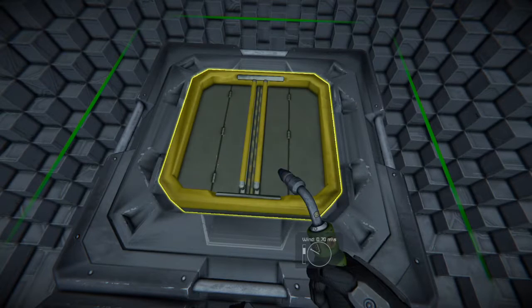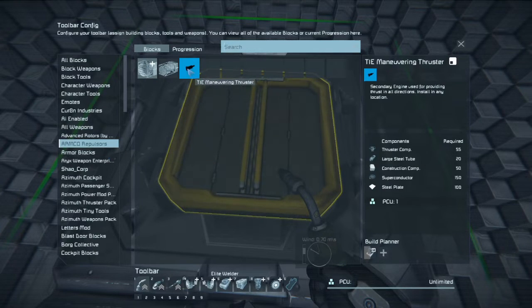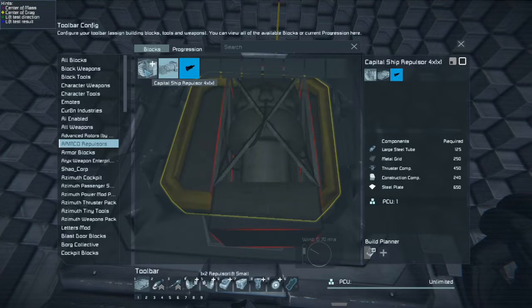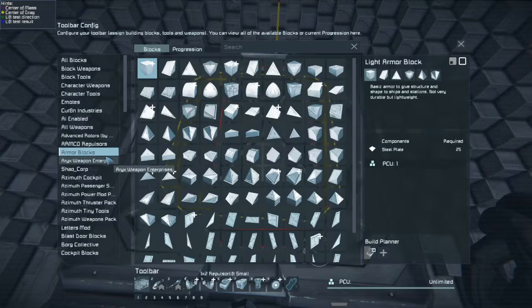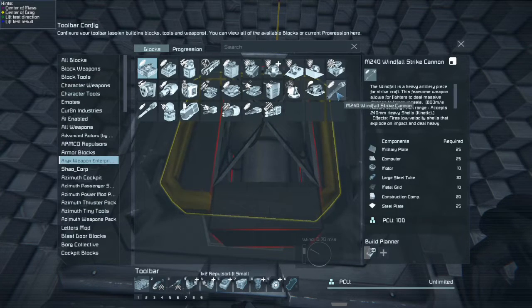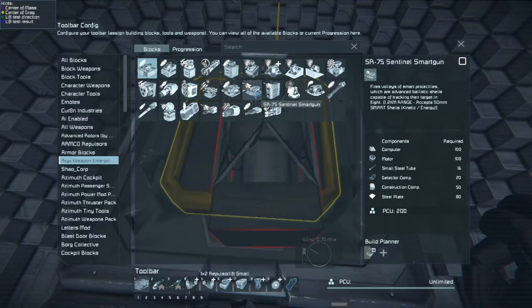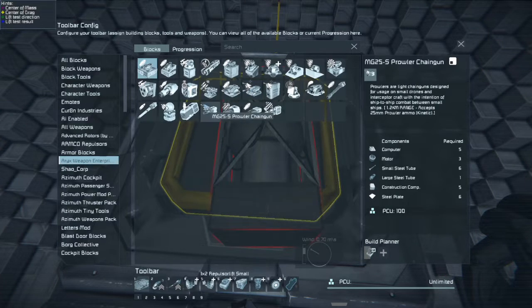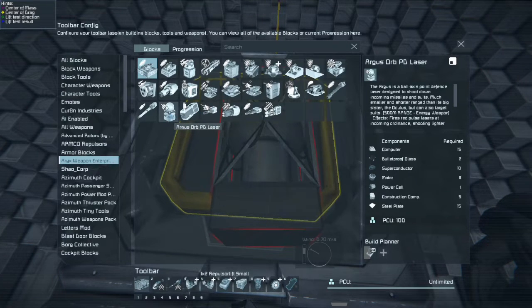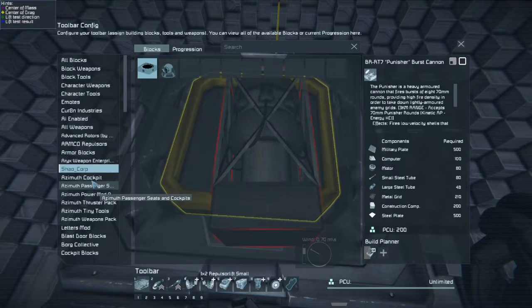Let me restart. I got new mods. That's a maneuvering thruster. Here are some of the new weapons — like pulse laser, railguns, combat shotgun, sentinel smart gun, prowler chain gun, shrike bomb bay. There are just a lot of weapons in this one mod.